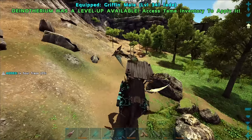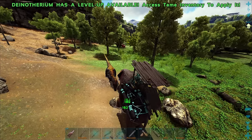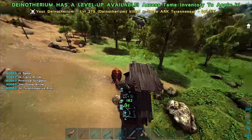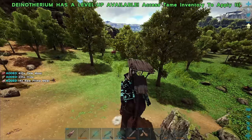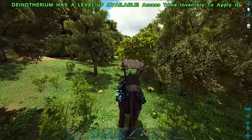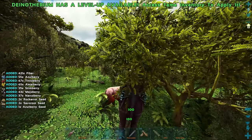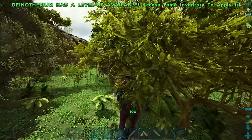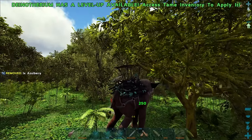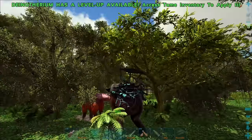We gotta get ourselves into some trouble here with this brand new tame. That evo rex was not what I thought. I've only ever seen the alpha version spawn, so I was like, this is gonna be great, it's super rare. I guess both of them are really rare. We're planning on breeding our rexes pretty soon anyway, and that rex would have been hit or miss on stats. So big stomp — boom!